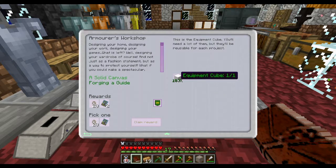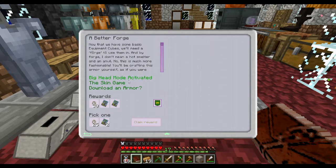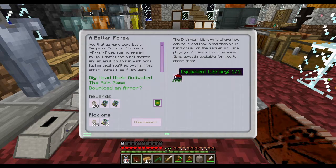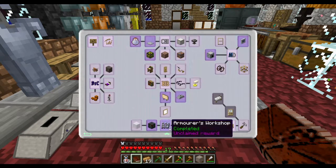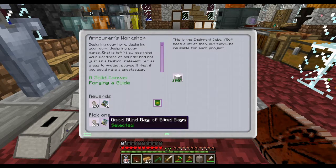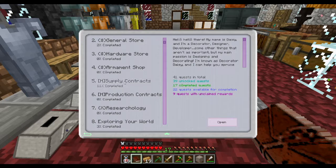So for example the armor's workshop — this was just completed by making an equipment cube, which was pretty simple. Then after that, a better forge. We got this from the skin game where we had to make an equipment skin template, and then the equipment library, which we got from one of our blind bags — so that's kind of important to note. I'm not gonna choose coins anymore because our contracts will actually start helping us.